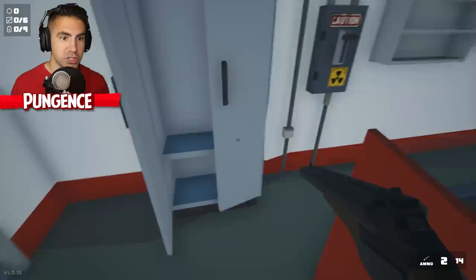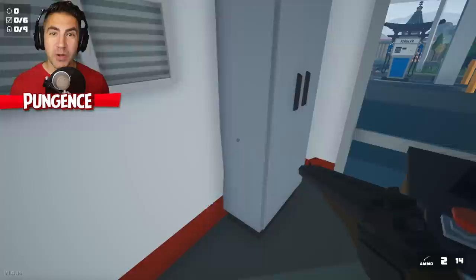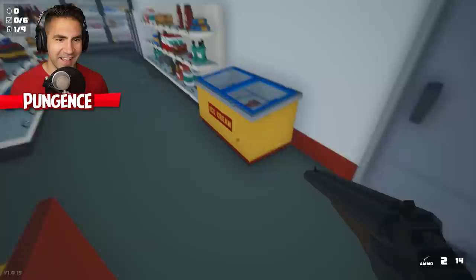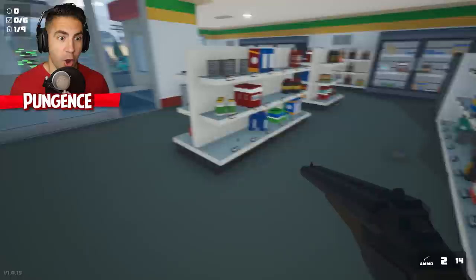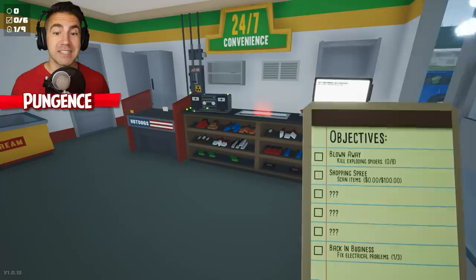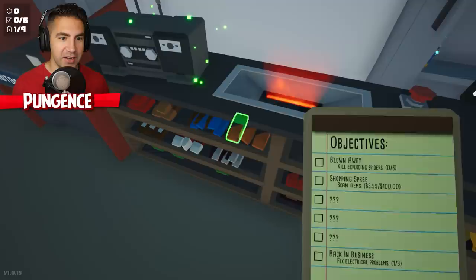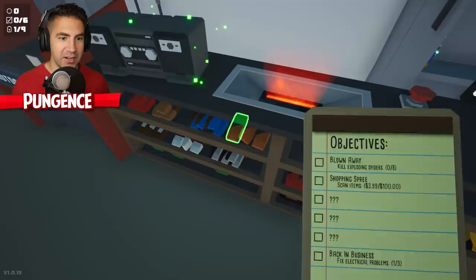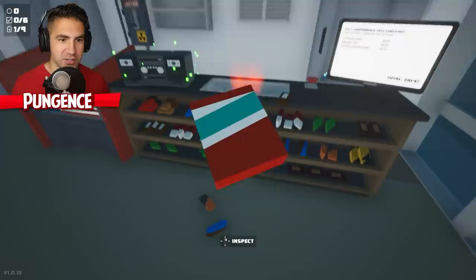Ammo's good — shotgun and revolver ammo is good. We definitely want more ammo there. We got a battery. I just turned the electricity off — did I turn the electricity off? I hear a spider. There's gonna be exploding spiders. Back in business. Let's take a look at our objectives: Shopping Spree — scan items, I have to scan $100 worth of items. Back in Business — fix electrical problems. I've already fixed one. I scanned an item; we're at $3.99. No way, this is actually really cool — as we're scanning items, we're also looking for spiders.